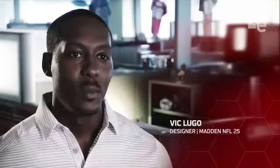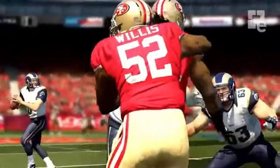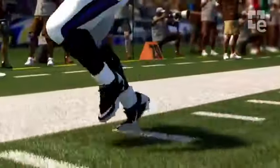Characters are making hundreds of calculations per second, running line-of-sight checks on the ground — we're actually checking what's ahead of them. So players do things that are very subtle but make them seem much more intelligent on the field.